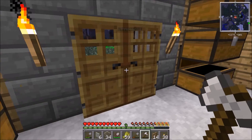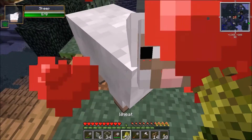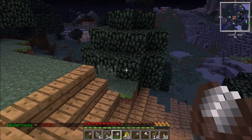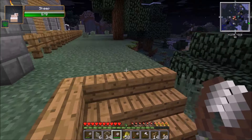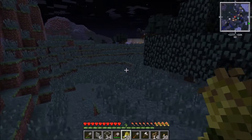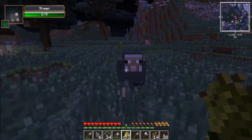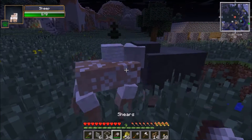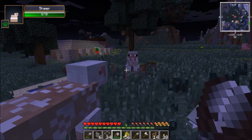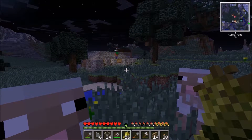I wanted to go outside and feed the sheep so I could multiply them. Let me do that right now. I know you love me — that's a really good exchange. We're exchanging wheat for wool. Where's your buddy? There's a bunch of them over there — let's spawn these guys, let's make them have some babies. I'm going to grab their wool. This place seems to be lacking wool.